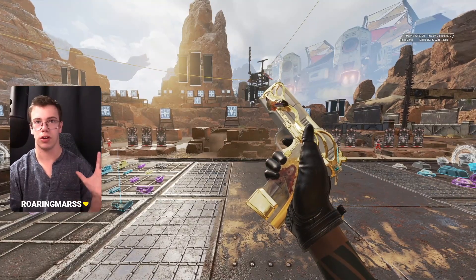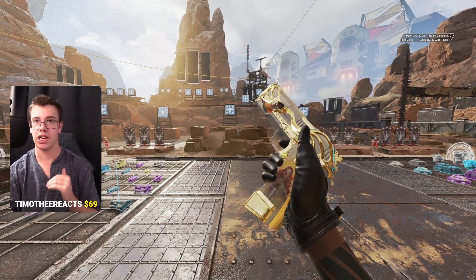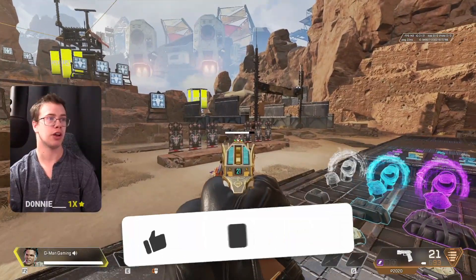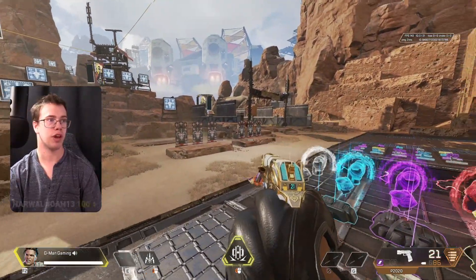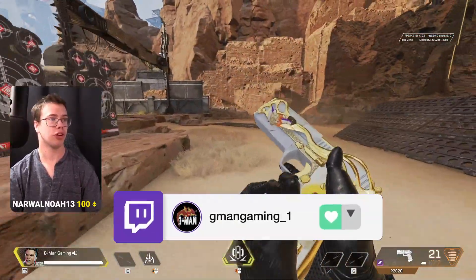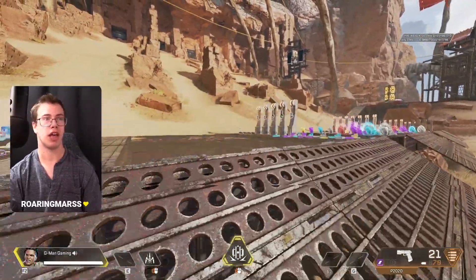The first gun on my list is the P20, and I'm ranking it D tier. This gun is really good right out of the gate at the start of the game because of how much damage you can get. Most times you'll drag your mouse down when you shoot it, and you can do the same thing when you slide. Usually you'll only be using this gun early game — you won't be using it late.